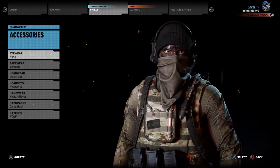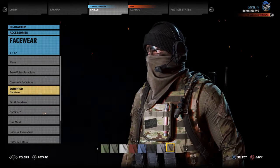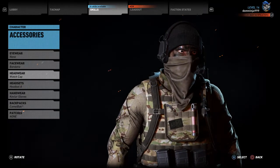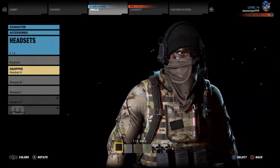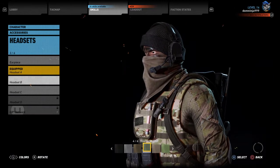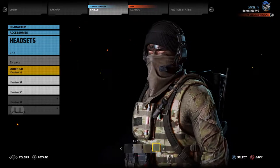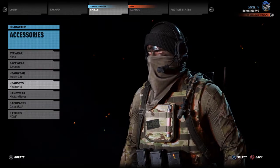For accessories, no eyewear. I did the regular coyote brown bandana. Watch cap — black beanie. I felt like headset A fit the most, because if you really look at him, he really does have a big little microphone going down. This other one could have also worked, but I don't like how it looks, because his headset is actually pretty bulky. So I like how headset A looks with it.